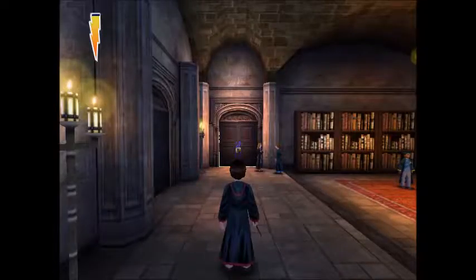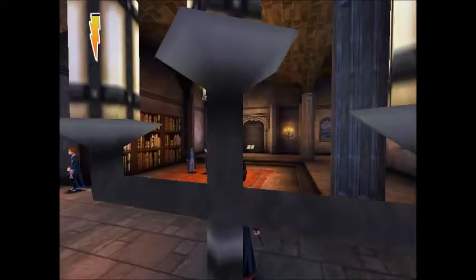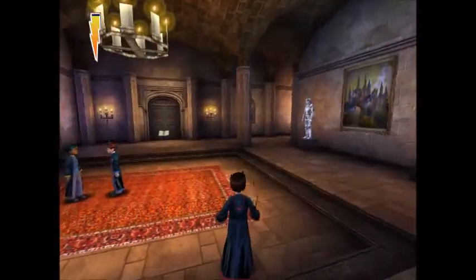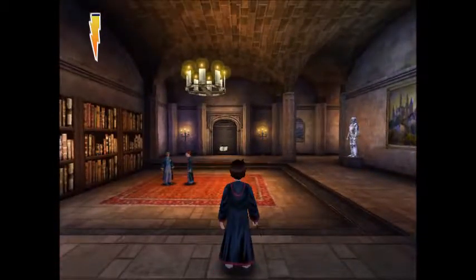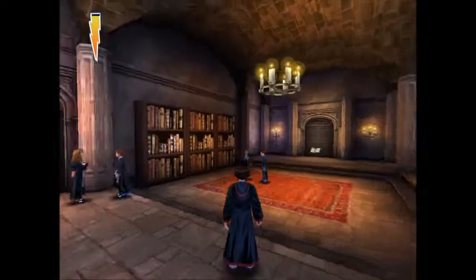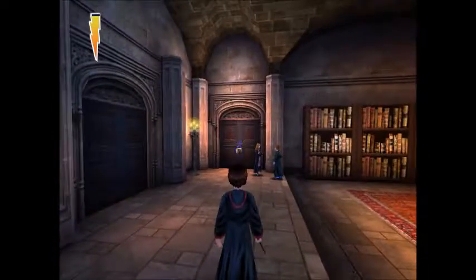Right now we are on our way to our charms lesson. There are a couple bookcases, a couple knights, and a cauldron over there to knock over, but we're going to get that one after we do what we have to do first. There's a save book — do not, under any circumstances yet, get that save book. It won't be the biggest deal since this really isn't that hard a part, but I do recommend keeping that save book until before you actually go into charms class. Let's walk over to Hermione and see what's up.